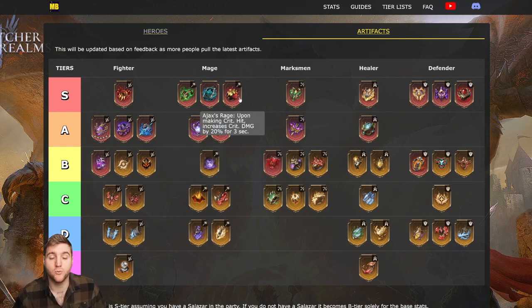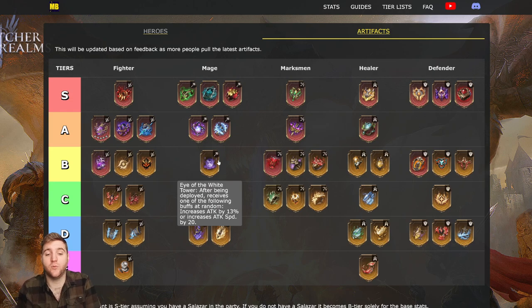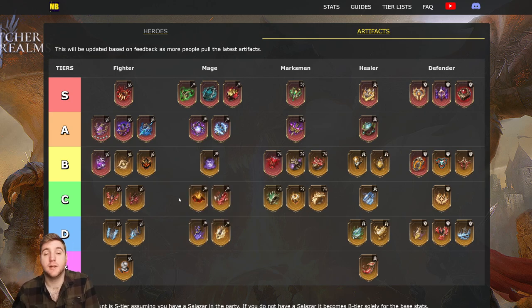Tear of Starlight is quite nice — the HP reduction trigger shouldn't happen too often in Gear Raid 1, so you should have the nice bonus throughout. It arguably contends with Ajax's Rage, but Ajax's Rage bonus is a bit more reliable. The Blue Sea Ice Ring is ranked at A-tier, which may surprise some people: when dealing damage there is a 25% chance of slowing an enemy by over 50% for two seconds. It doesn't increase your damage directly, but most AoE mages are in the Curse faction, whose lords grant a bonus for damage dealt to enemies under CC effects including slow.